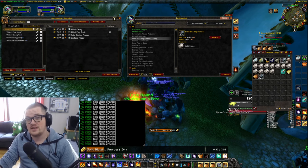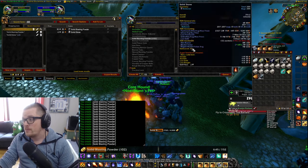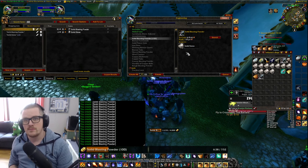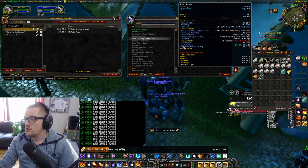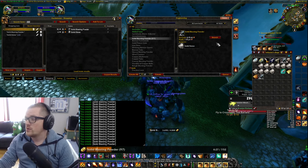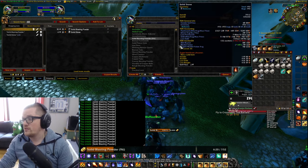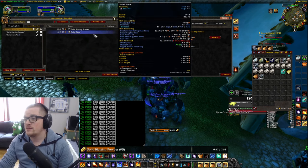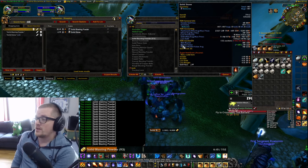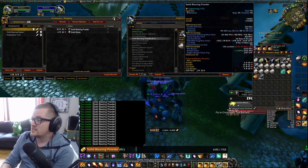A big banger for me the past week has been the Solid Blasting Powder. Just look at the profit on it. I've been buying — in phase 2, I bought like 2,327 Solid Stone in total. And I've sold 1,000 of them. You need two of them to craft one, so keep in mind my average smart buy price is 4 silver and 38 copper.